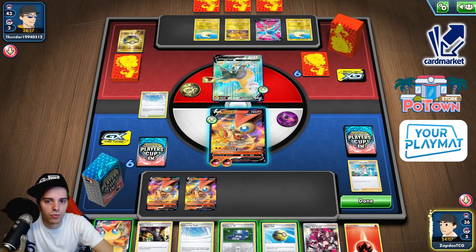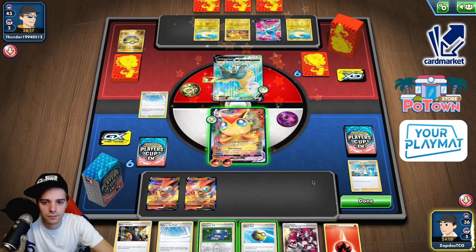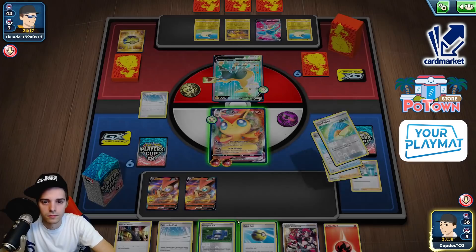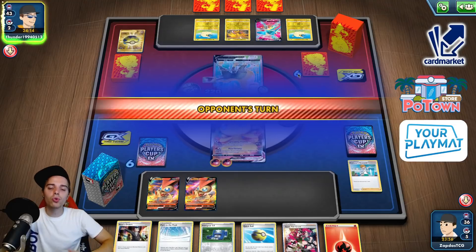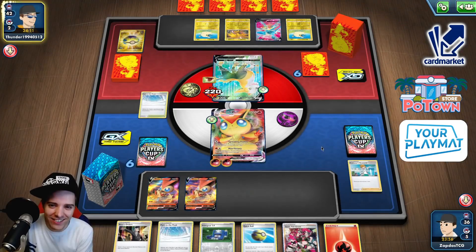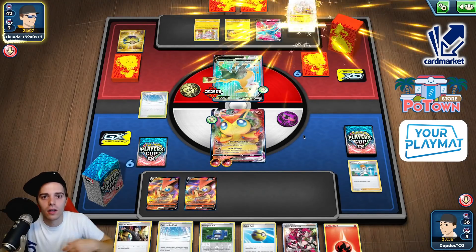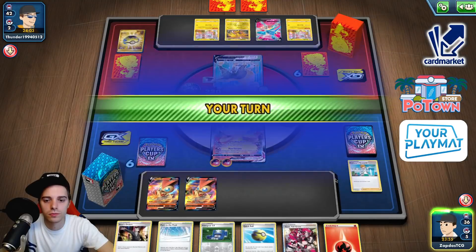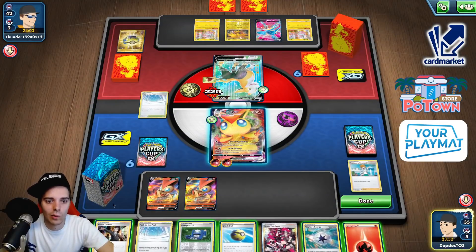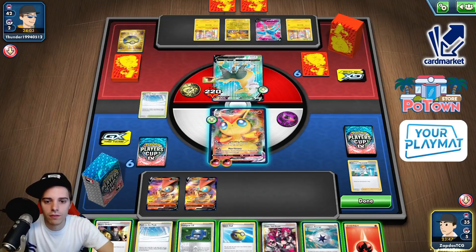Here's Victini VMAX. Unfortunately not enough to take care of the Boltund in our way. But we do have Boss's Orders here. Max Victory. At one point if we have Tool Jammer we can gust him up and he's knocked out. A couple of pre-release promo Flaaffy appear. How many energies in this Boltund? Zero. I think I will take down this fella over here. We have a lot of great cards. I'm going to get rid of the Path to the Peak and scout out if Tool Jammer is in here. Tool Jammer is in there.